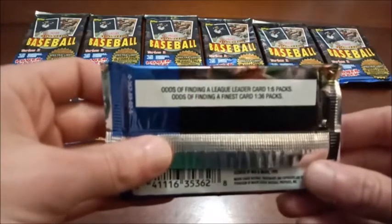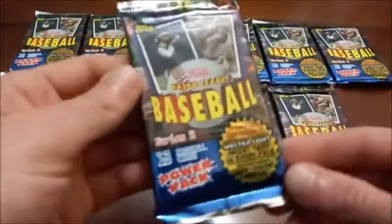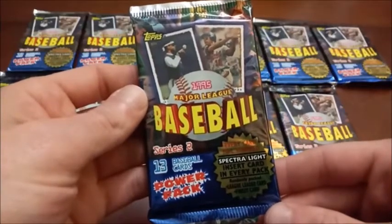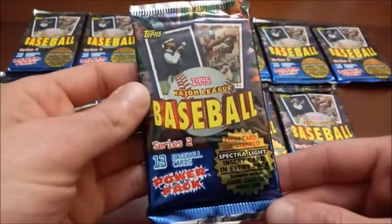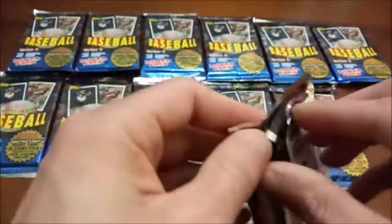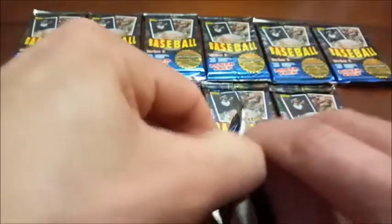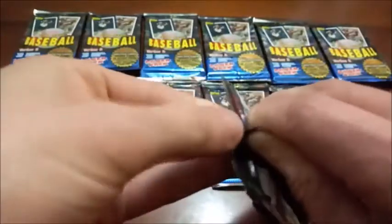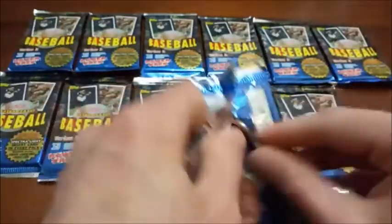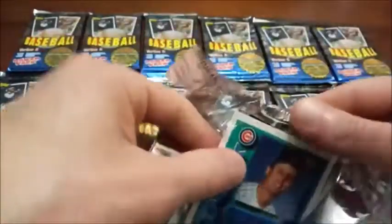Here are our odds for inserts: League Leaders, like we saw in Series One, and you can also find these Finest cards — I think they're actually called something else on Trading Card Database. Here is a look at our packs — we have 12 of them, 13 cards per pack. I think Series One was 15 cards per pack. We're also going to be looking for the Spectralite cards, aka Cyber Stats — one per pack. Moises Alou and Roberto Alomar are pictured on the front.